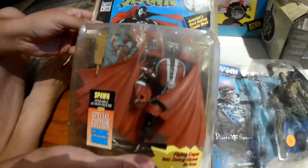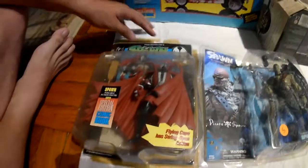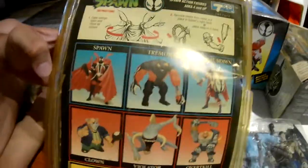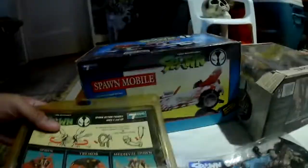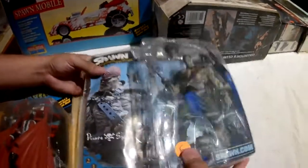Alright, the next two were from yard sales — the original Spawn figure, the very first one. The box is beat up and yellowed but this is all I found. I believe I got them for three or four dollars at the sale. There's the back — there's the Spawn Mobile, the big one, Violator's Monster Rig, and Spawn Alley. And I got Pirate Spawn from a sale for five bucks.